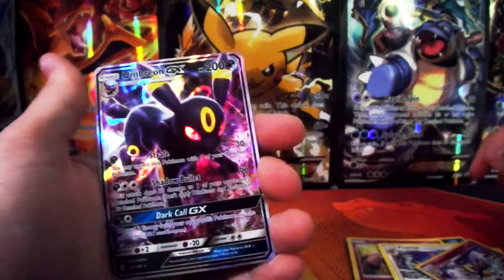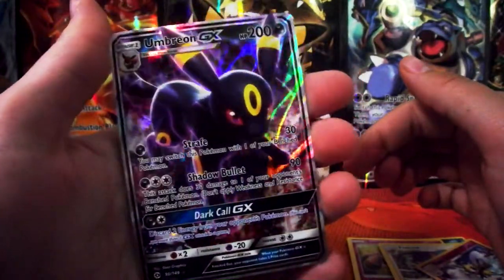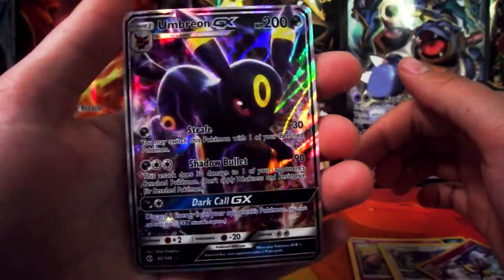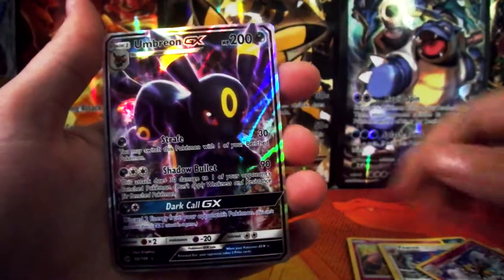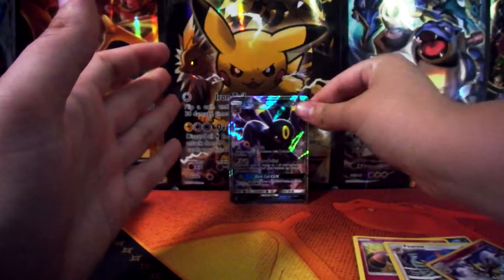That is beautiful — an Umbreon GX! Look at the rainbow colours on that. That is amazing. Wow, I'm very happy with that. Third pack in — amazing!